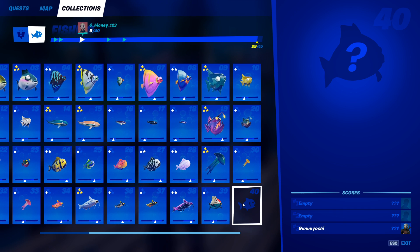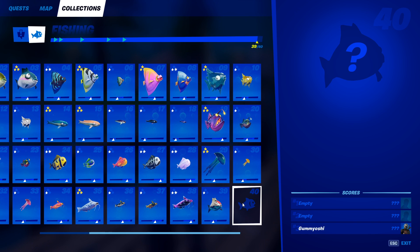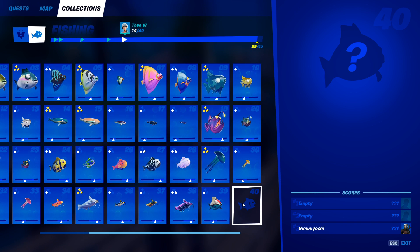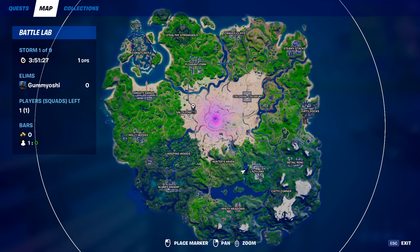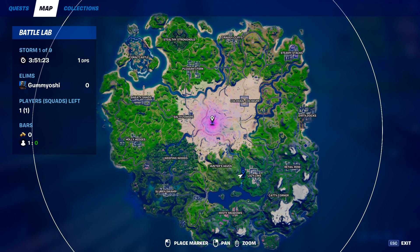One thing to note before you say, 'you just don't have Fish 40?' — Fish 40 is not yet in the game. Contrary to some people's belief, this is not the Midas Flopper. The Midas Flopper got removed from the game in Season 5 due to the authority getting removed from the map. This has now been replaced with the zero point in the middle of the map, so most likely later in the season we will be seeing some sort of zero point fish, maybe even a Galactus fish.